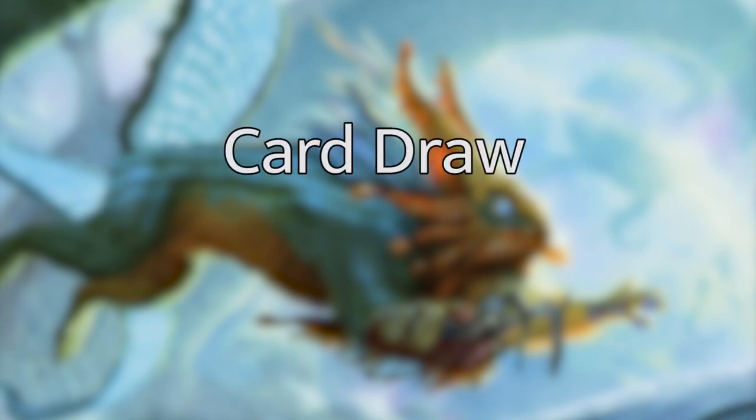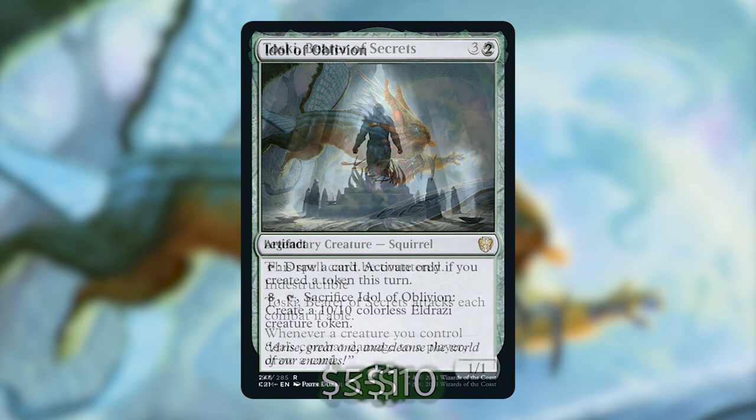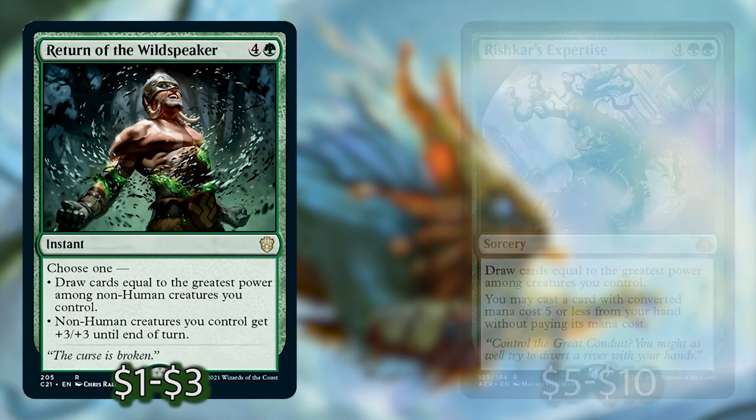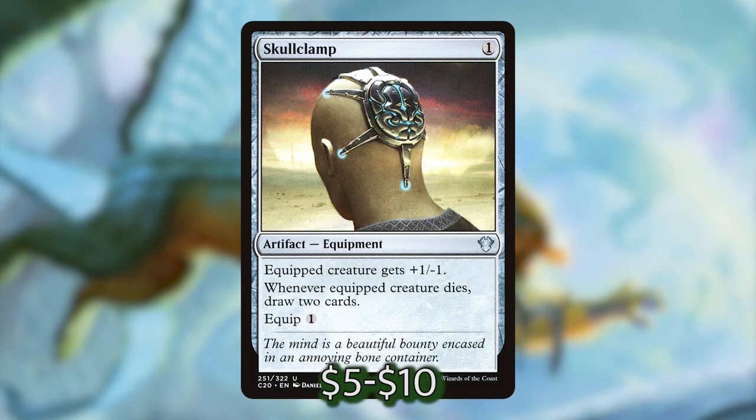As for card draw, these aren't the best colors for efficient card draw, but we've got some decent cards. Toski, Bearer of Secrets is sure to draw you cards, especially if your playgroup doesn't play super creature-heavy decks. Idol of Oblivion can draw you a few cards throughout the game, and Shamanic Revelation has potential to draw quite a lot. However, Return of the Wildspaker and Rishkar's Expertise can draw you half your deck or more with Thromok out. Rishkar's Expertise has won me many games — drawing 64 cards and then casting Chandra's Ignition for free. Skullclamp is the most powerful card in the deck for draw and is a must-have.